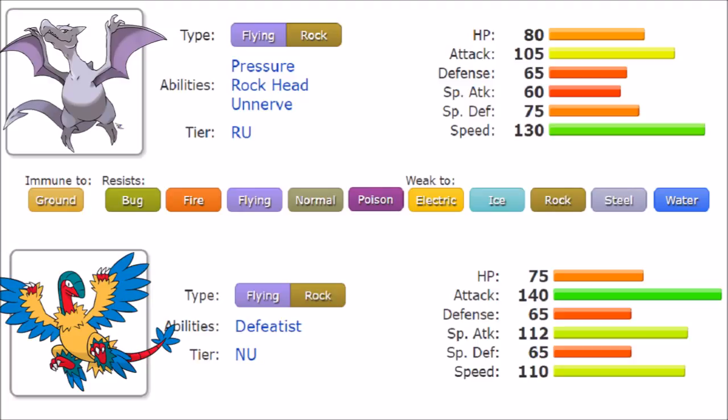Looking at their stats, HP is really close between the two: 80 versus 75 — not a lot of difference. Looking at bulk, Aerodactyl is by definition bulkier, but they both have 65 Defense. Aerodactyl has 75 Special Defense while Archeops maintains 65. Being weak to priority with that bulk is scary — they will definitely fall fast.